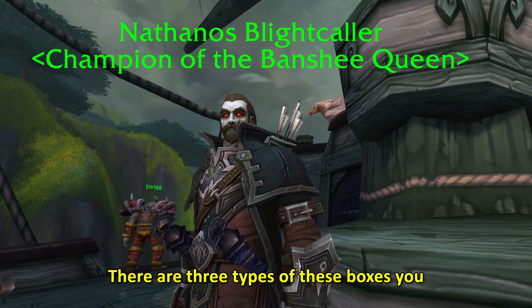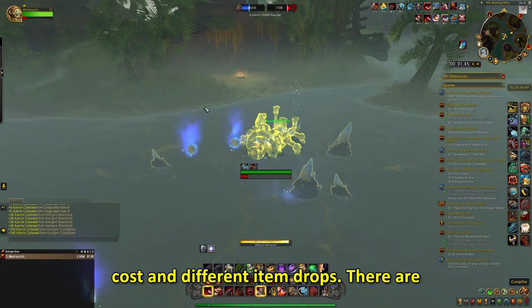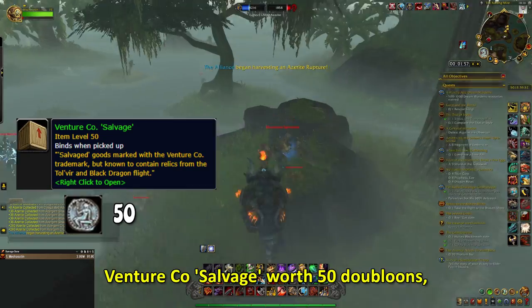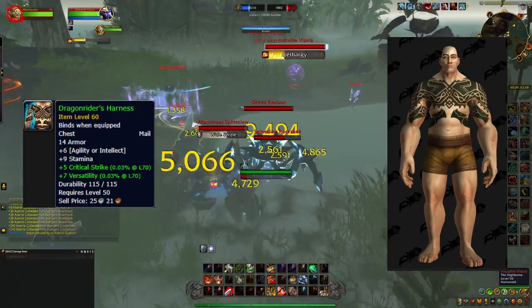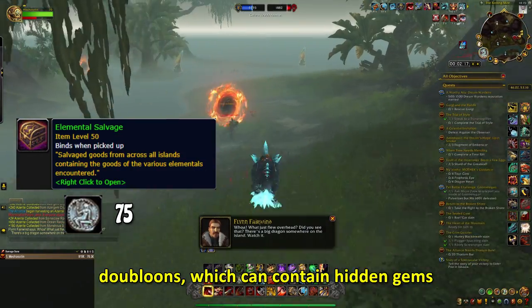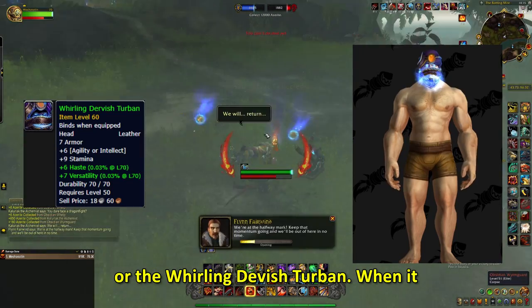There are three types of boxes you can buy, each type having a different cost and different item drops. There are two green quality boxes: the Venture Co. Salvage for 50 Dubloons, which can contain hidden gems like the Dragonrider's Harness; and the Elemental Salvage worth 75 Dubloons, which can contain hidden gems like the Firekin Emys or the Whirling Dervish Turban.